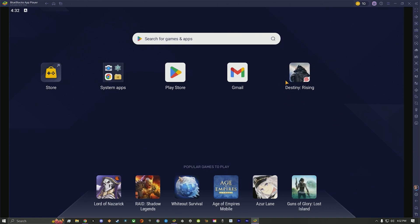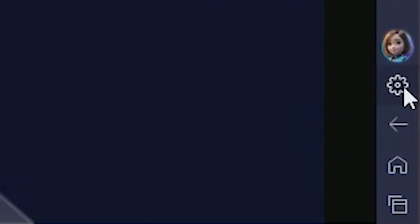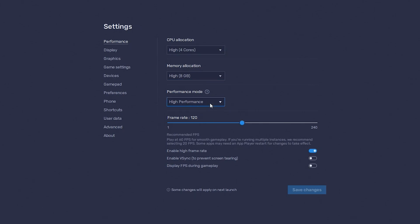Before launching the game, we're going to need to change a couple of settings. Come to the bottom right and press on the cogwheel. Under Performance, I put everything at the highest settings and then enabled High Frame Rate, set to 120. You can change these settings accordingly depending on the performance of your PC.